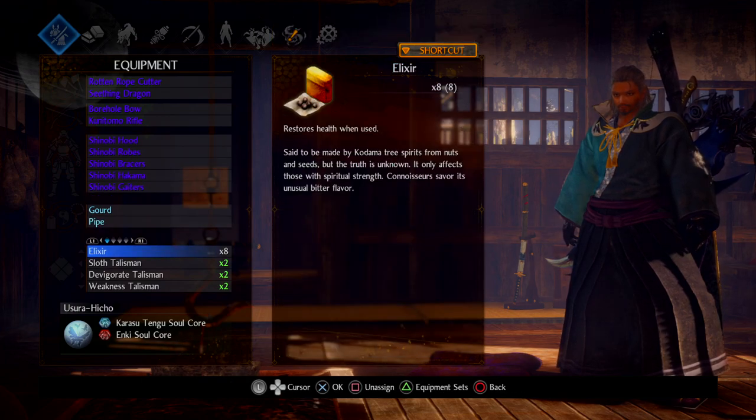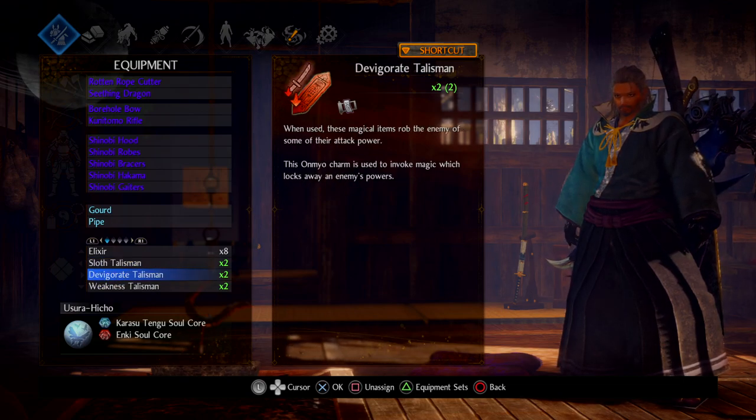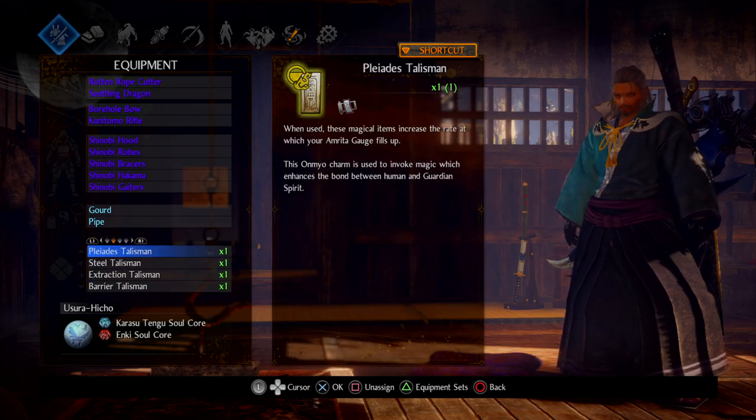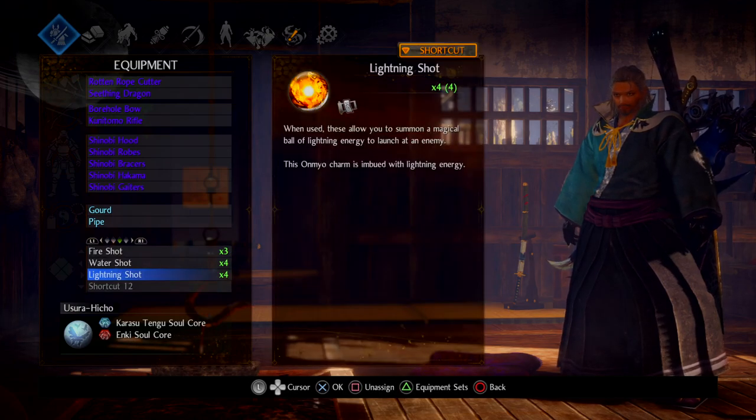Let's look at the abilities I keep slotted. Obviously you want Elixir. I also run two each of Sloth, Devigorate, and Weakness. When I first start a fight I'll toss on a Sloth, a Devigorate, and a Weakness. If those drop during the fight I just recast. Before I go into a fight I buff myself once — I'll toss up Steel Talisman, Platus, Extraction, and Barrier — and I only use those for boss fights. Just before I go into the boss room I'll buff those along with my Kusarigama skill.